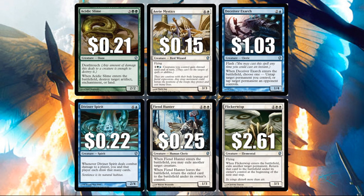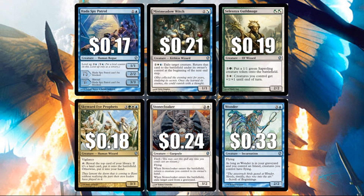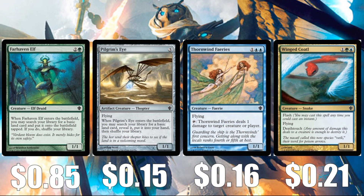Flickerwisp at $2.61 was reprinted not too long ago, bringing the value down a bit. But it's a great flicker effect built into this creature because it can hit any permanent on the battlefield — not just yours, not just creatures. Hada Spy Patrol at $0.17 is very hard to deal with if you invest the mana. Mistmeadow Witch at $0.21 is another exile-and-return-to-battlefield effect. Celestial Archon is actually a very powerful card if you have the mana — $0.19. Skyward Eye Prophets at $0.18. Stonecloaker at $0.24 has a couple good enters-the-battlefield effects. Wonder at $0.33 is another very strong card, great if you can get it into the graveyard. Common creatures include Farhaven Elf at $0.85, Pilgrim's Eye at $0.15, Thornwind Faeries at $0.16, and Winged Coatl at $0.21.